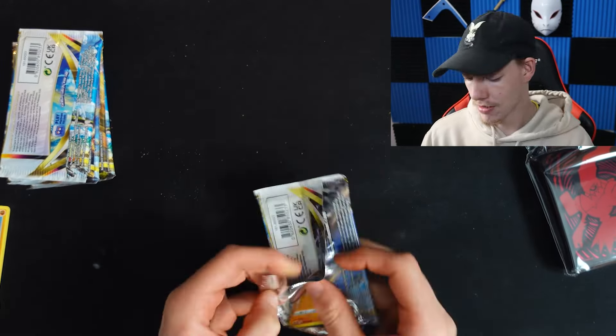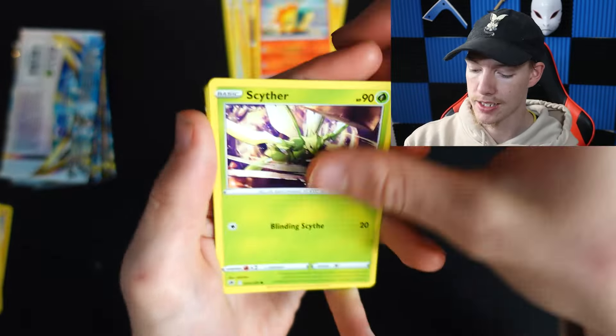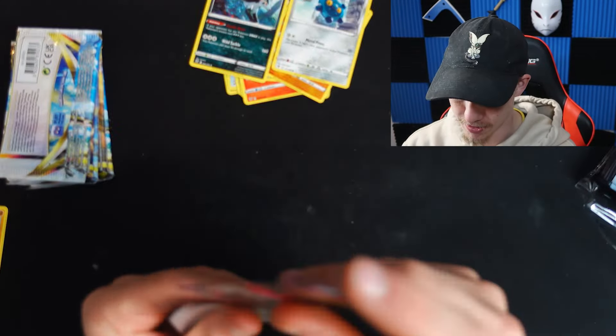Not looking great again — another white code card. There's no way we're going all white code cards today, right? Cyndaquil, Scyther, a Growlithe, Bronzong — and then Moltres V! Let's go! We got it, we got the boy! That is a beautiful card. The black and red — I know it's more of a pink, but that is a banger right there. Now we just need the other two legendary birds. Is that gonna happen today? I sure hope so.